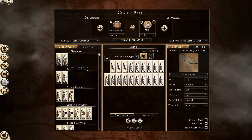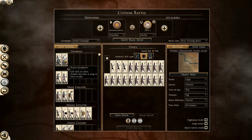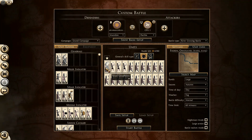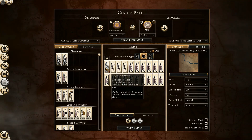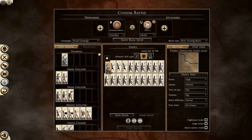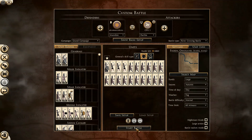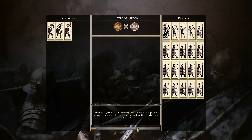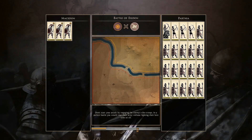In order to do this Thermopylae situation, I had to use Parthia for Persia and Macedon for Sparta. I gave them a great deal of spear infantry, three archers, and because you can't fight custom battles in this game without a general, I had to give them a general unit, which means they have an extra advantage over me.